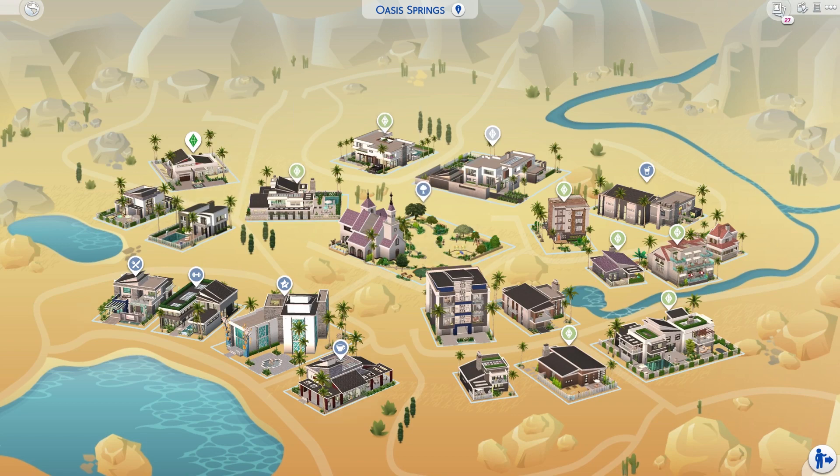Anyways, let's get started with the tour of the world. We're gonna start with this neighborhood first since that's the one I built first, then move to this little neighborhood, then this one, then the cheapest one last, and finally we'll tour the community lot strip.